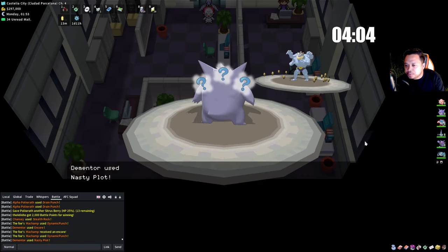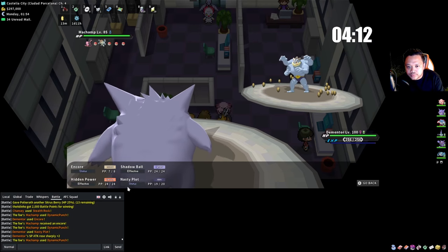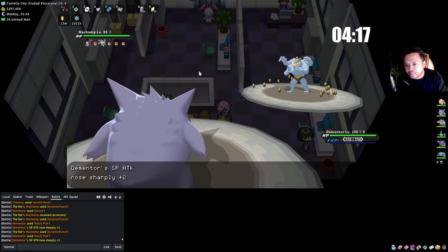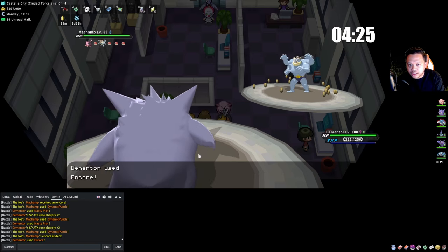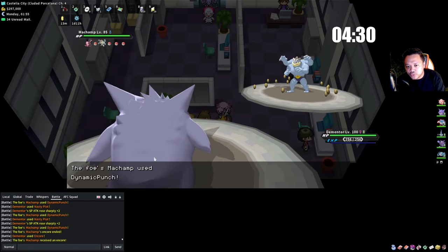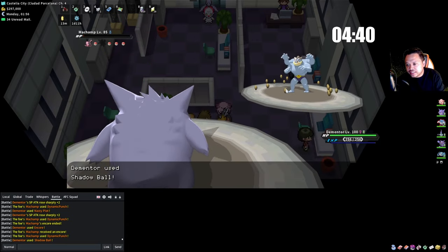Max HP Garchomp outspeeds his Jolteon. Just in case he has a Sash I'll use Encore — I'm not losing anything on it. I'm going to stay at +4 here because there's no reason to go to +6 against this level, but in case he has a Snorlax I'd like to be at +4.